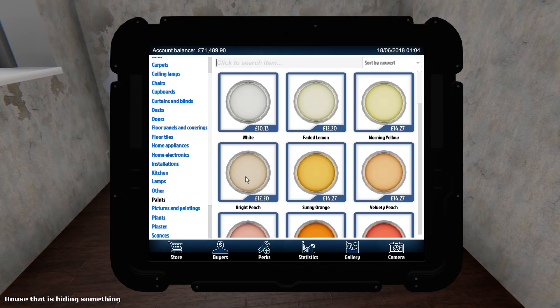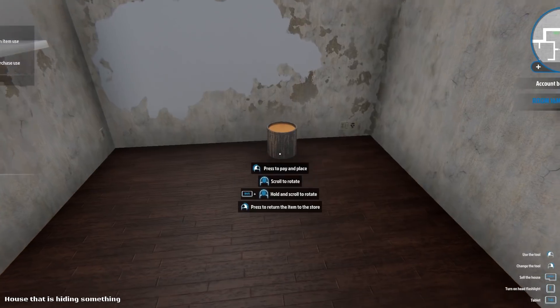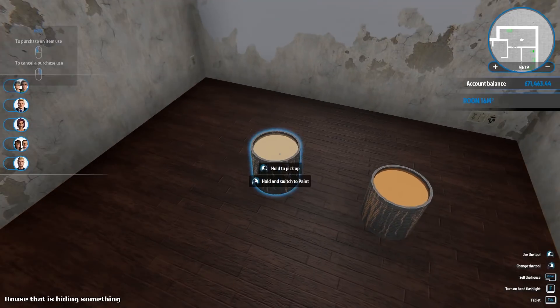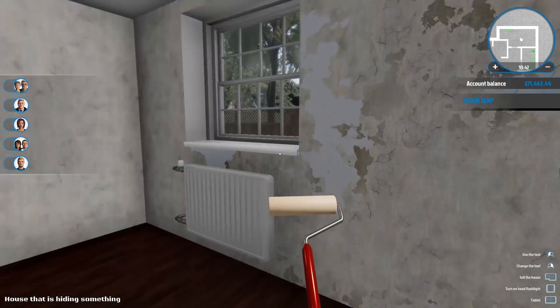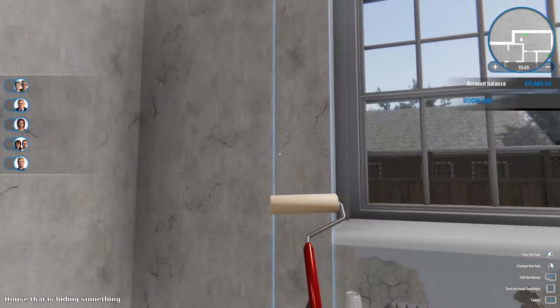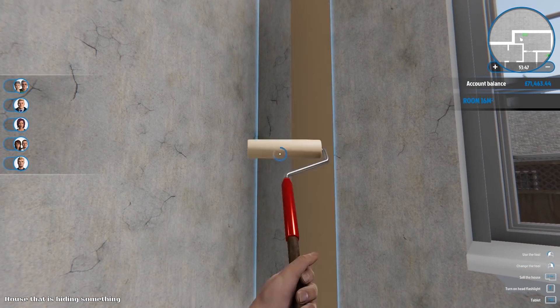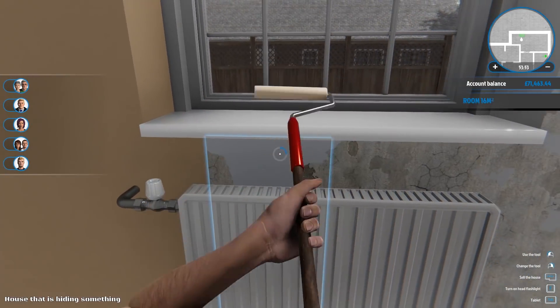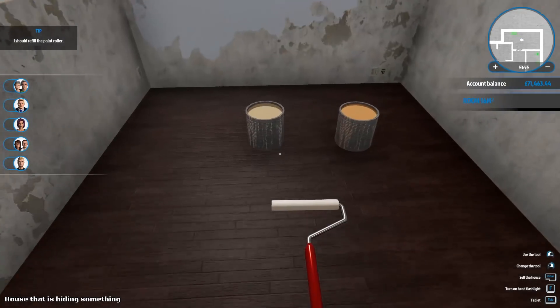What are we thinking color-wise here? Trying to think of the colors that were suggested - I'm sure it was peach. Will I ever use peach? We could make this a peach room potentially. What have we got? We've got velvety pink and bright peach. We could use both - let's see what we can do.